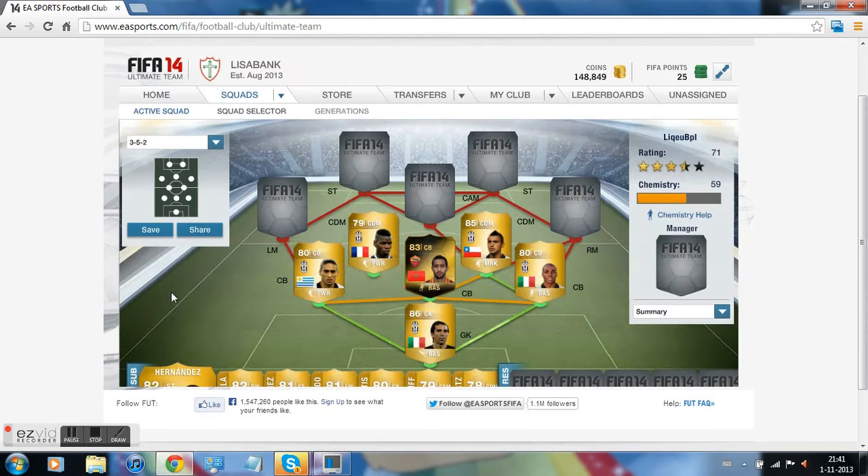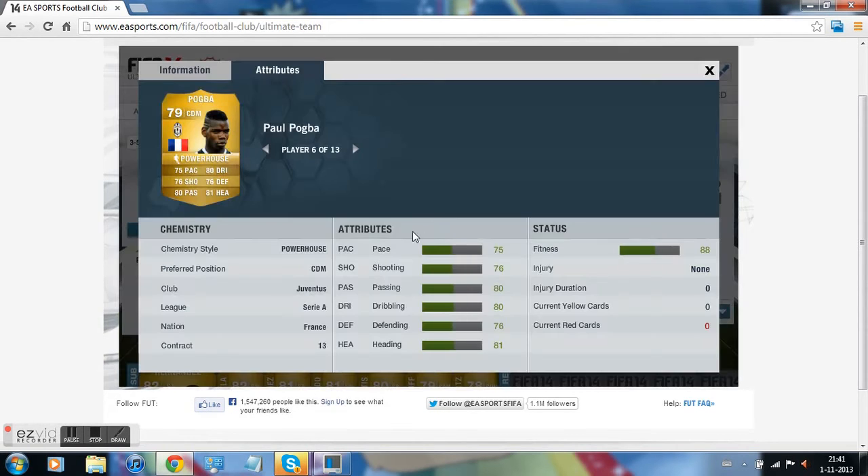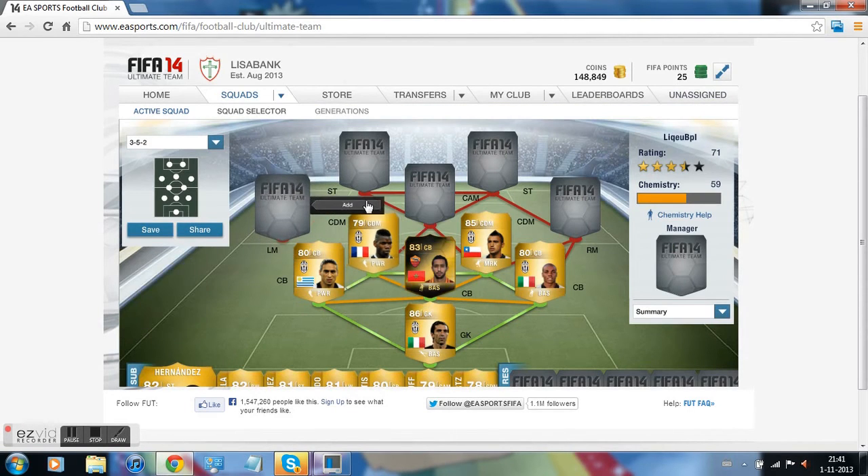Another central defensive midfielder is Pogba. Pogba is an insane talent — in real life as well. He's not that fast but fast enough. Really strong, nice defense. His long shot is great, also in real life. I really enjoyed playing with him.